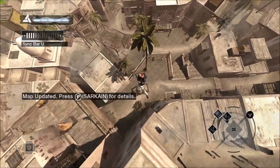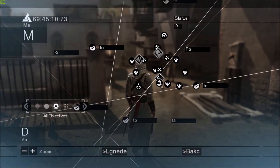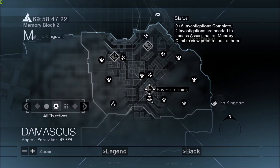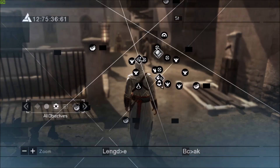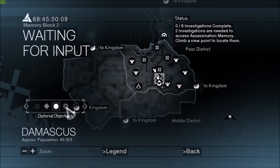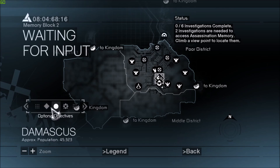Now let's make a leap of faith. There we go. There's some new things on my map right now, let's go ahead and check them out. There's a lot of stuff going on on the map. Eavesdropping — what does that mean? I have no idea. Also, my objectives are over here. Optional objectives and all objectives — this is interesting, there's a lot of content here.